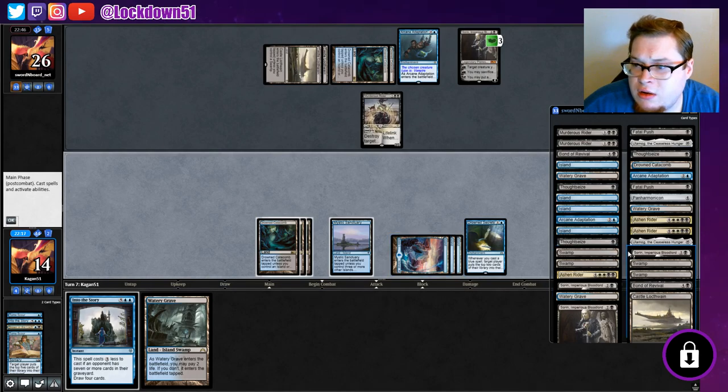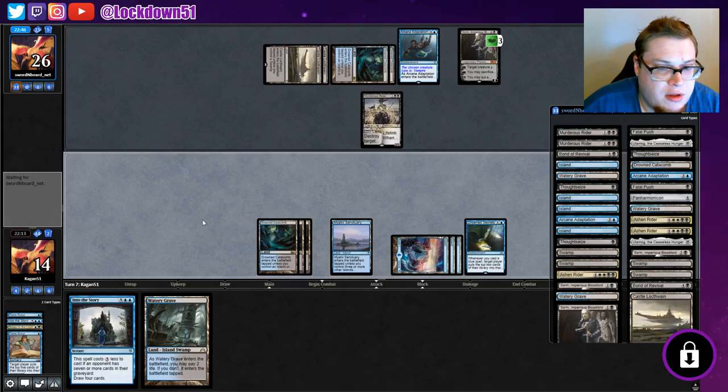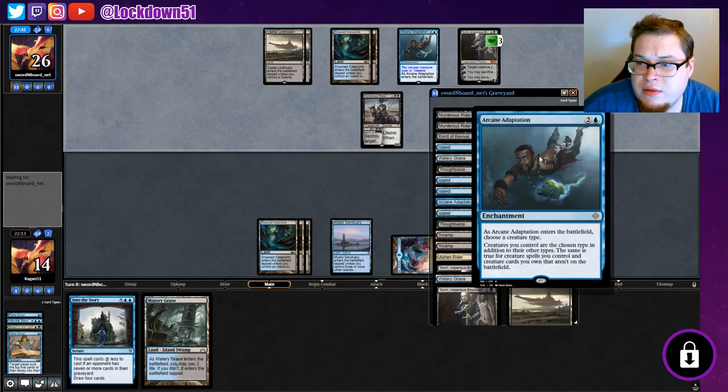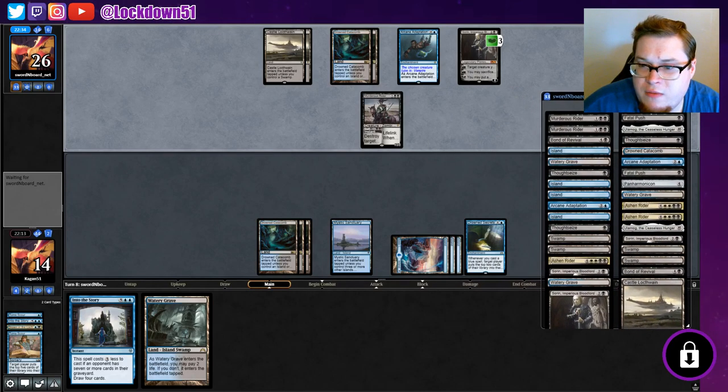They've got Ulamog — oh great, lovely. So we got Ulamog in here, which is a Vampire now. I guess their plan is to try to get Ulamog out for free with Sorin because it's a Vampire because of the Arcane Adaptation. Pretty interesting.